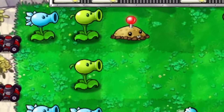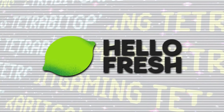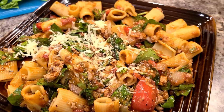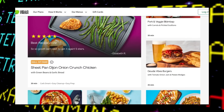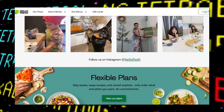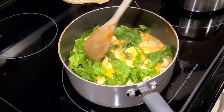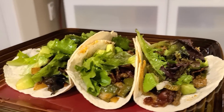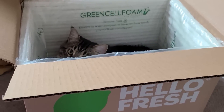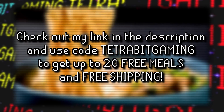Speaking of plants, some of them are really healthy to eat, and if you're like me you should probably be eating more of them. That's why I'm super happy to once again be sponsored by HelloFresh for this video. HelloFresh makes mealtime super simple — they get all the fresh ingredients right to your doorstep to make some delicious meals. You can choose from a wide variety of recipes with anything from burgers to rice bowls to calorie-smart options. You can also manage how many meals you want per week or pause or cancel your subscription at any time. Check out the HelloFresh link in the description and use code TETRABITGAMING at checkout to get up to 20 free meals and free shipping on your first box.